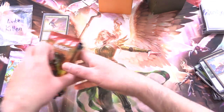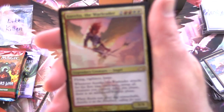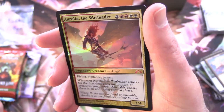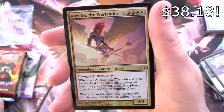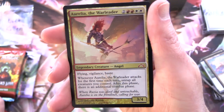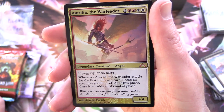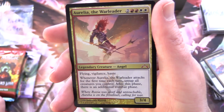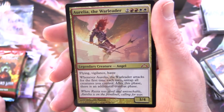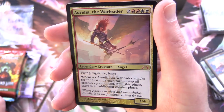Taking a look at the foil angel — we have got a Mythic: Aurelia the War Leader. Legendary creature angel, 3/4 for 6, with flying, vigilance, and haste. Whenever Aurelia the War Leader attacks for the first time each turn, untap all creatures you control. After this phase, there is an additional combat phase. 'Where Razia was aloof and untouchable, Aurelia is on the front lines, calling for war.'